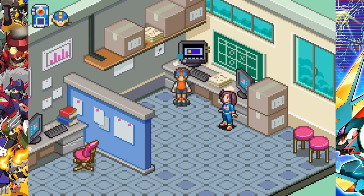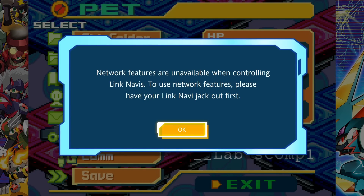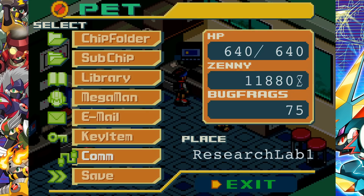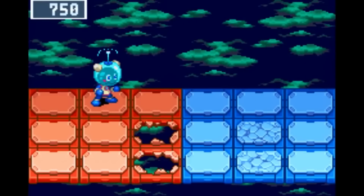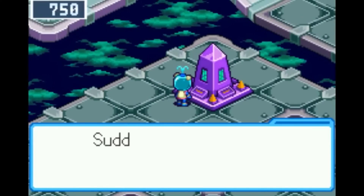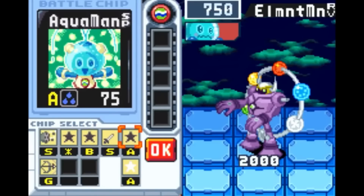Here's another big bummer: you cannot access the multiplayer features while operating a Link Navi. If you're controlling a Link Navi in BN6 and try to go to the network menu, the game will tell you that's not allowed — you need to jack out first. I played through BN6 and could find absolutely nothing about the SP Link Navis. The Navi Change Table in Tab's shop isn't even there at any point in the game. So that confirms it: B-Gate support is not in the Battle Network Legacy Collection, and it's still unknown if you could even get the B-Gate icon on the title screen.